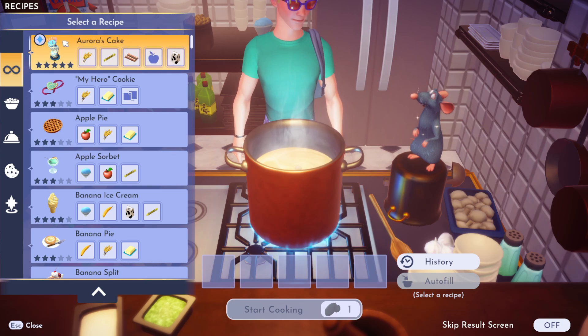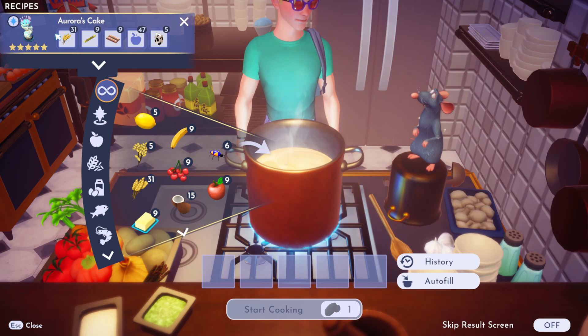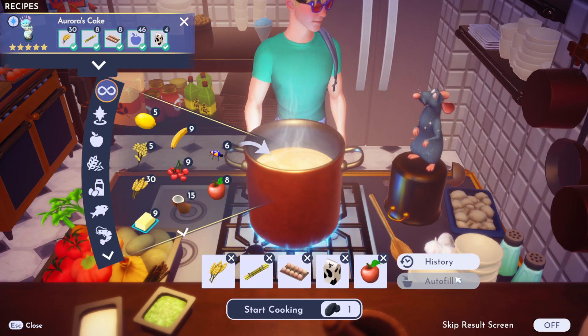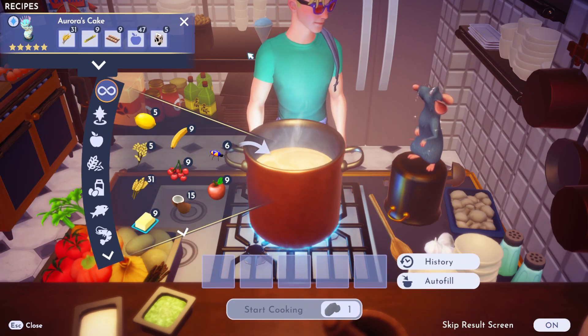This is Aurora's cake: wheat, sugar cane, eggs, a piece of fruit, and some milk. You can click straight from your recipe book and use the auto-fill button to automatically fill it. You can also skip the results screen by turning that option on, and then you'll get Aurora's cake.